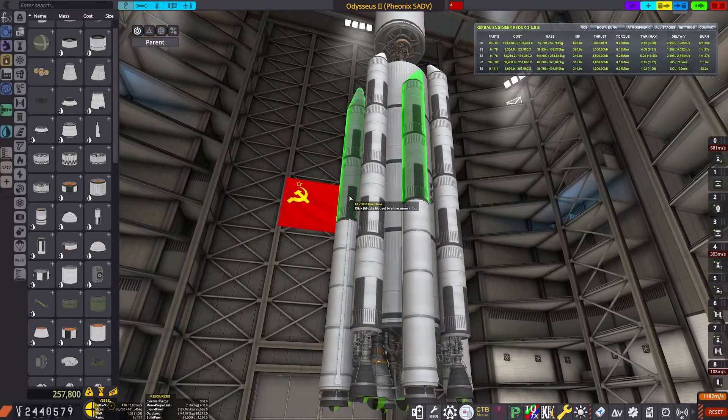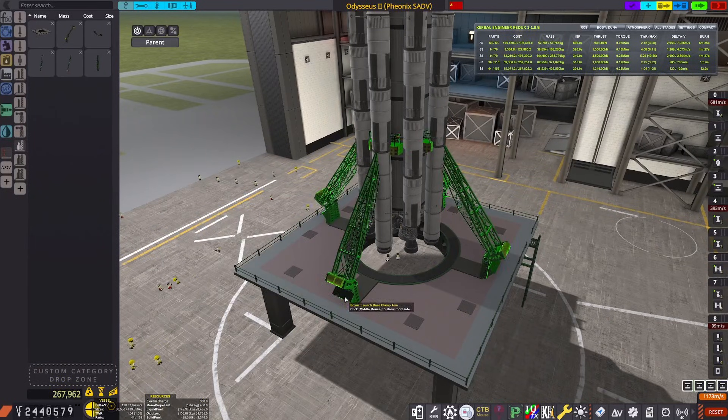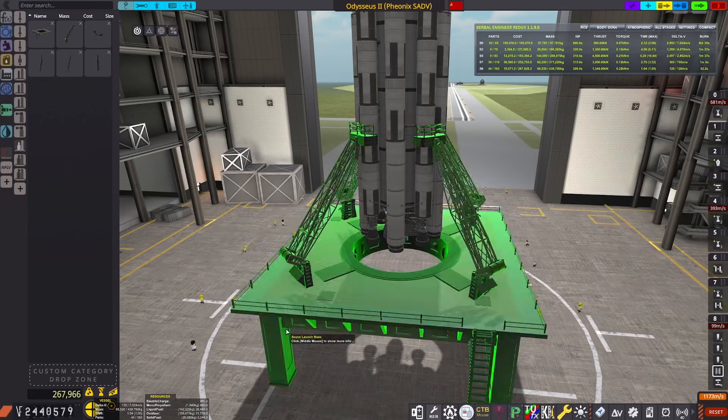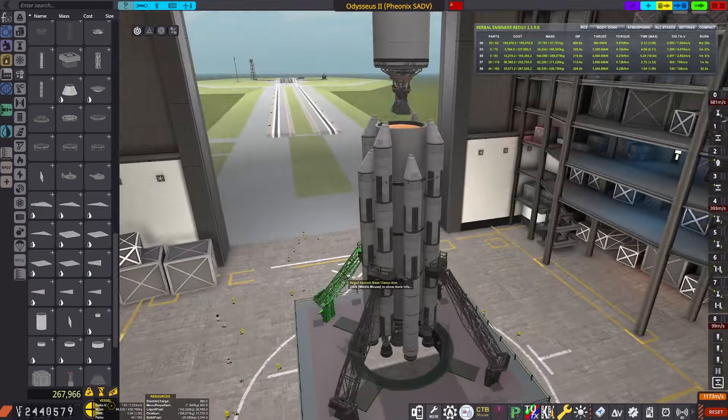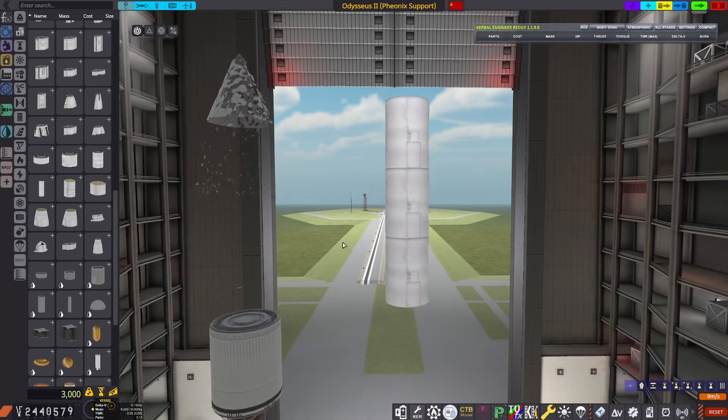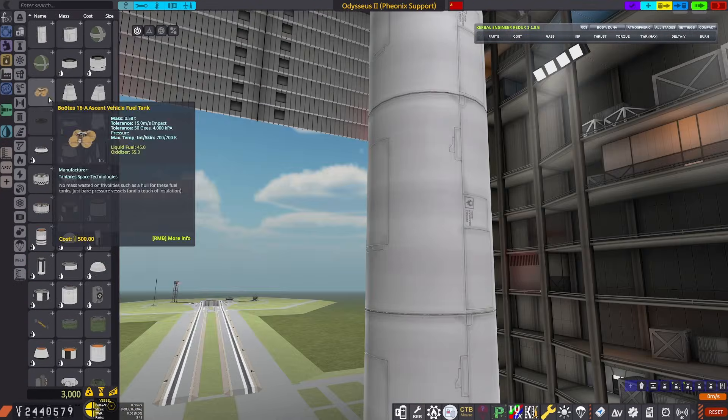The plan is, since I have a contract for this, we're going to do a flyby of Eve, then we're going to dock at our Duna space station, then we're going to go to Ike, and then we're going to go home. Obviously we're going to need a little bit more delta-V for that, so I'm making a little fuel tank that will dock in Kerbin's orbit.